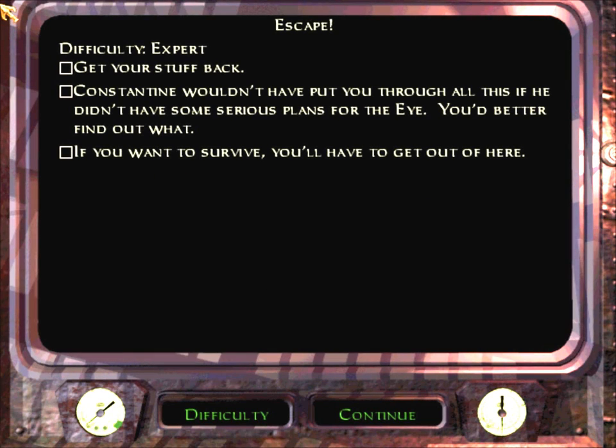The cutscene where shit gets real and the briefing for this mission have both been separately uploaded to the playlist, so let's look at our objectives. Objective one: get your stuff back. That objective will disappear when we start the mission and it isn't a real objective, but as far as I know it only covers two things: the blackjack, which I'll pick up, and the coin purse with all our loot from Return to the Cathedral.